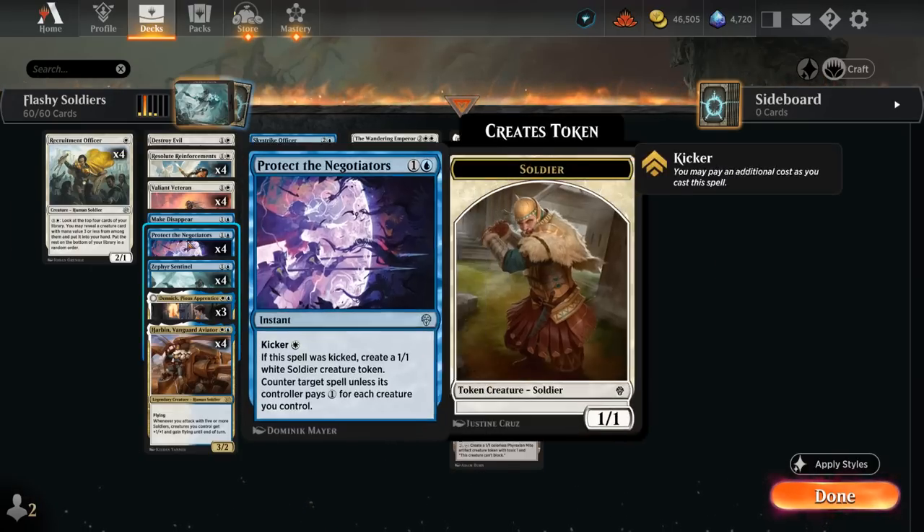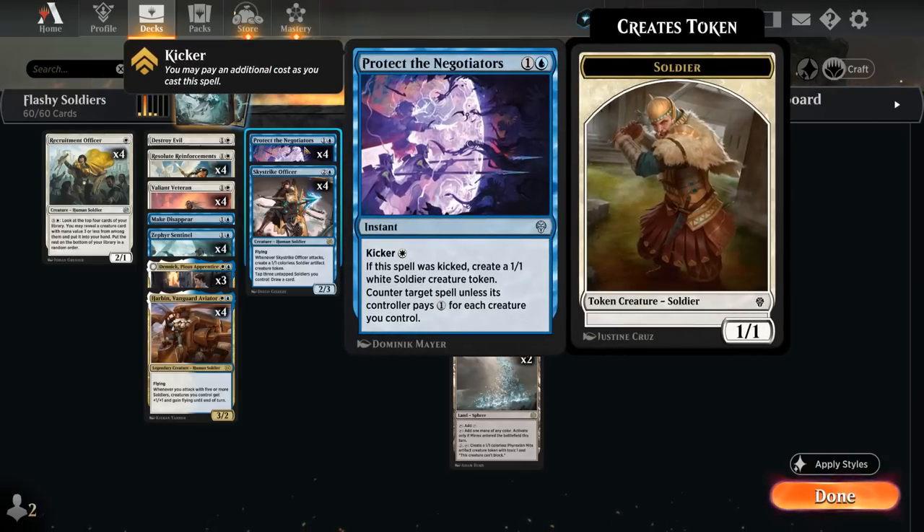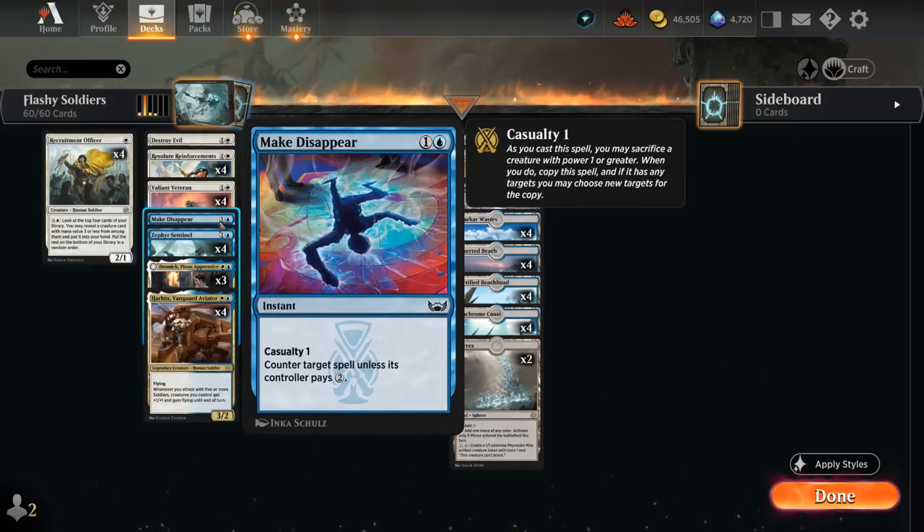Our counterspells include the full set of Protect the Negotiators, which is more of a 3-drop in this deck as we often want to kick it for an extra white mana. It will counter target spell unless its controller pays 1 for each creature we control, and if we kicked it we get to make an additional 1/1 Soldier token. Pretty great counterspell in this type of deck. We also have a one-of copy of Make Disappear, which is another great counter for 2 mana.